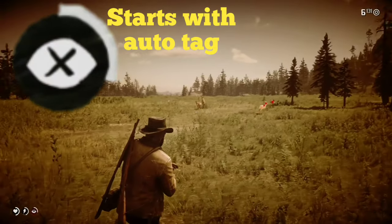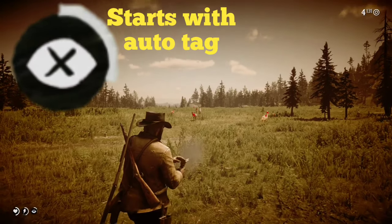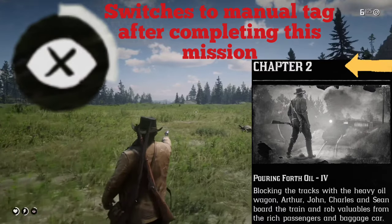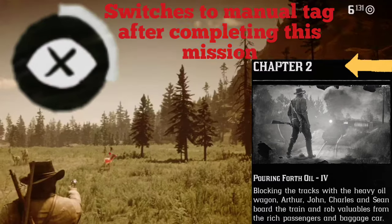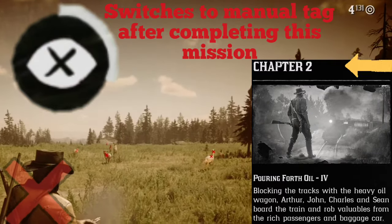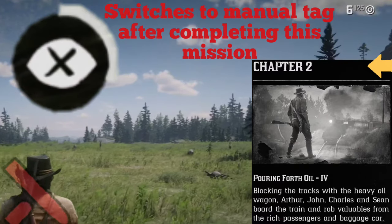Deadeye in Red Dead Redemption 2 begins with auto tag, and after we complete the mission 'Pouring Forth Oil' in Chapter 2, it switches over to manual tag. Once that mission is complete, one will not be able to go back to auto tag short of reloading a previously saved game file.